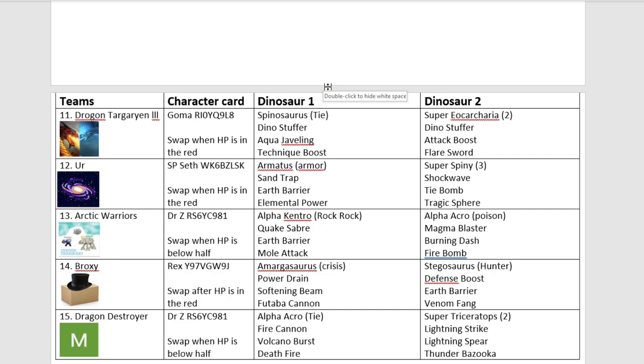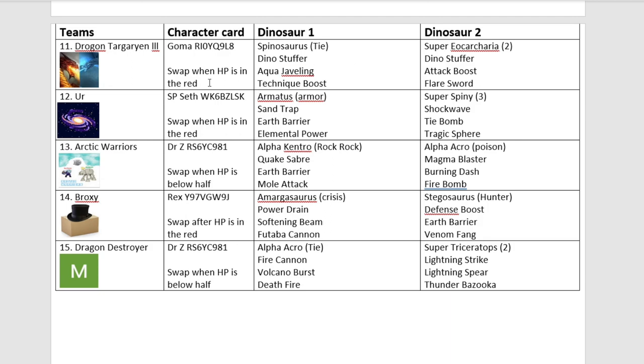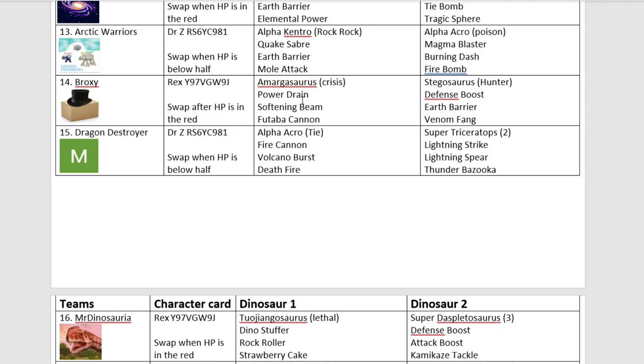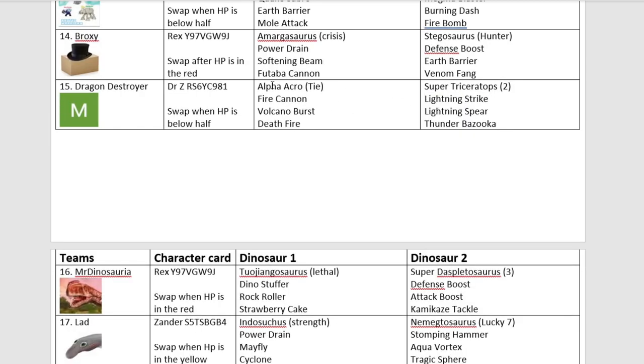We have Drogon Targaryen III — I think that's a Game of Thrones thing — coming in with Spinosaurus. This is practically the same team they had last time. Next, we have another newcomer, Ur, coming in with Armatus and Super Spiney — could be an interesting team. Arctic Warriors returning with Alpha Kentrosaurus and Alpha Acrocanthosaurus — a full-on alpha team. I forgot to add the rule where if you use an alpha dinosaur, you've got to use an alpha move. Oh well, too late now. Another newcomer, Broxy, with Amagosaurus Crisis Type — basically copying Diddy Darius from last time — and Stegosaurus. I wonder if people are using Amagosaurus because Diddy Darius won with it in the last tournament.